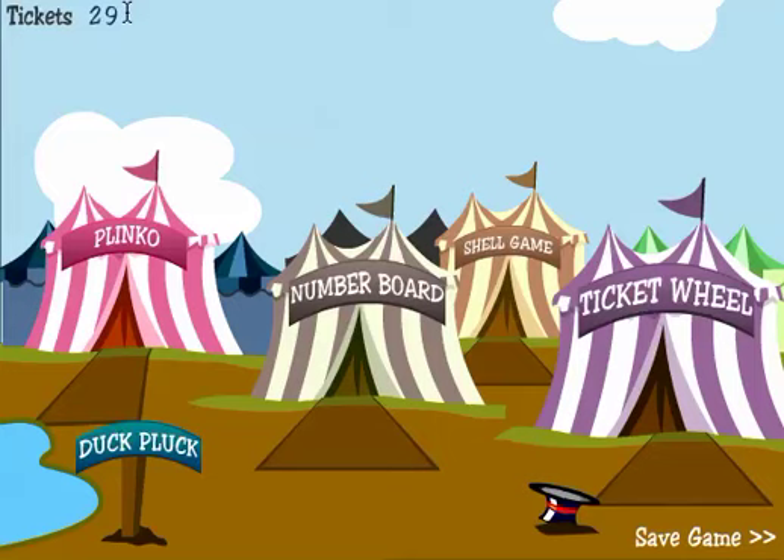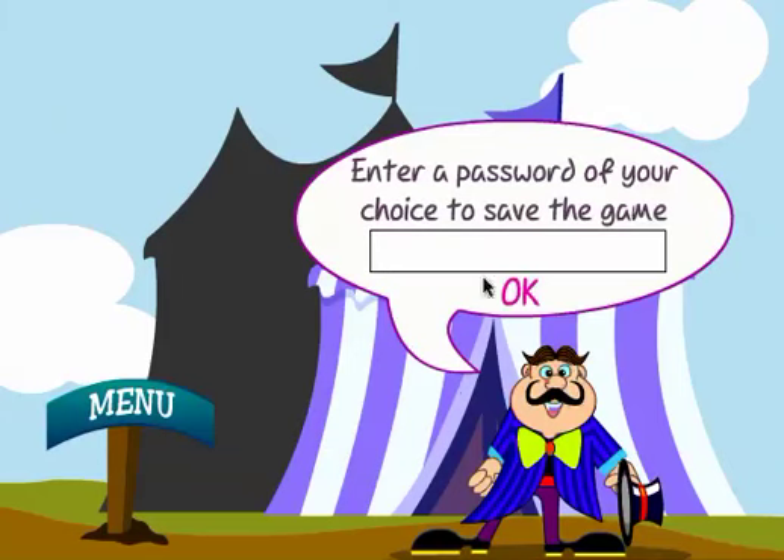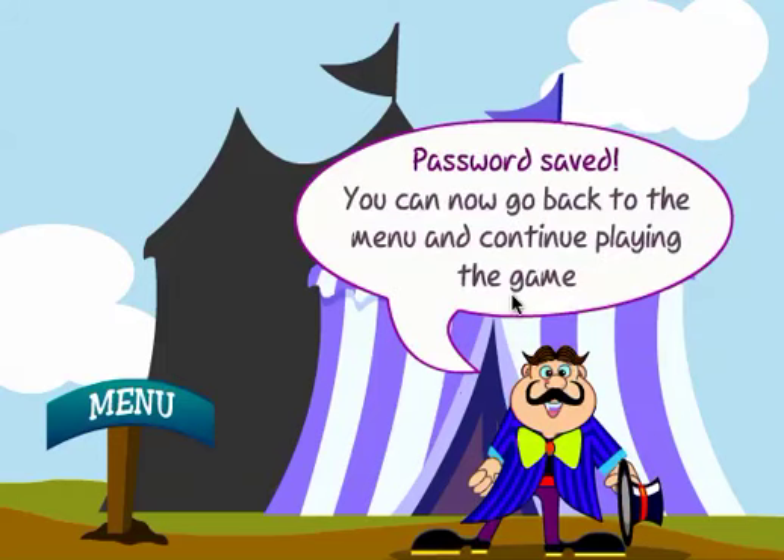Now let's say I've won twenty-nine tickets and I want to come back and play later on the same computer. Click Save Game down here and you get to enter your own password. Next time you play on this computer, enter your password and you'll see your twenty-nine tickets again. That's how you play Probability Fair.